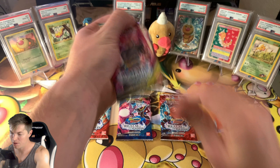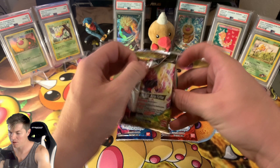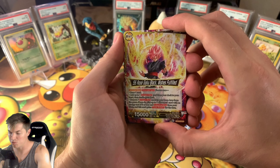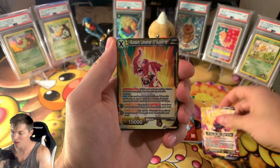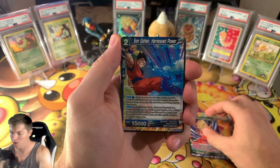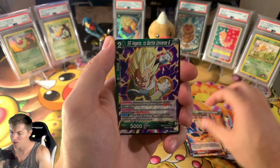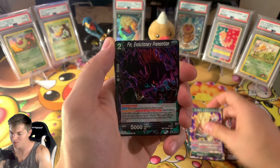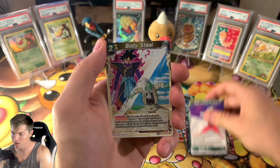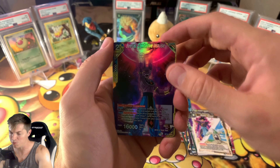Let's crack them open — here we go, starting off with pack number one. We got Super Saiyan Rosé Goku Black, Gohan, Vegeta Super Saiyan, Vegeta to Battle Universe 6, Fused with Evolutionary Premonition. For the reverse we got Beerus Combative Impulse and a Frost Coming to Blows.